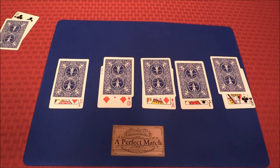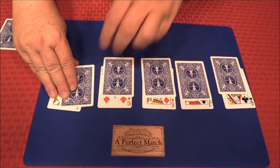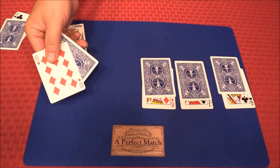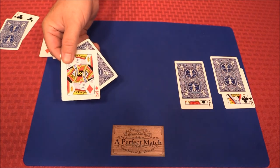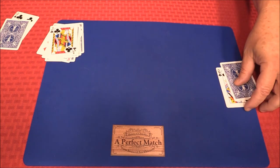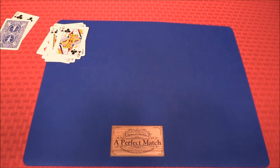When they're done, we'll see if they've matched the cards correctly. This is supposed to be the jack of diamonds — and it is the jack of diamonds. They think this is the ten of diamonds — flip it over, and it is the ten of diamonds. They think this is the king of diamonds — and it is indeed the king of diamonds. They think this is the jack of clubs — and indeed, jack of clubs! They got them all right — a perfect match! That, my friends, is A Perfect Match. I hope you enjoyed. Guys, have a great day — we'll see you soon, bye!